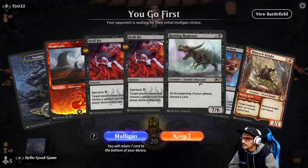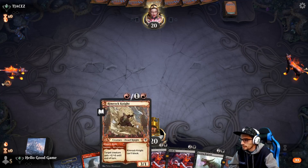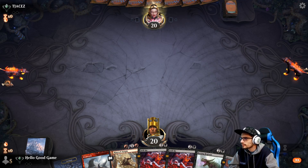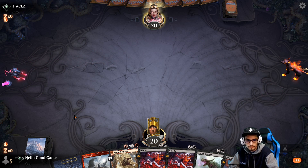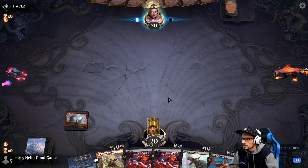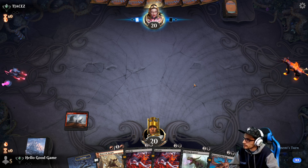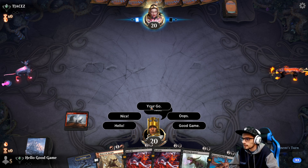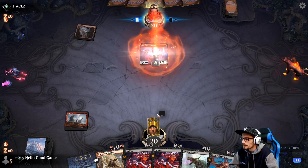Playing first — it's always nice. Pretty heavy hand but we'll keep it — we have both lands and a two drop at the latest. Playing our mountain. Good game good game. Perfect Champion — that's pretty cool.